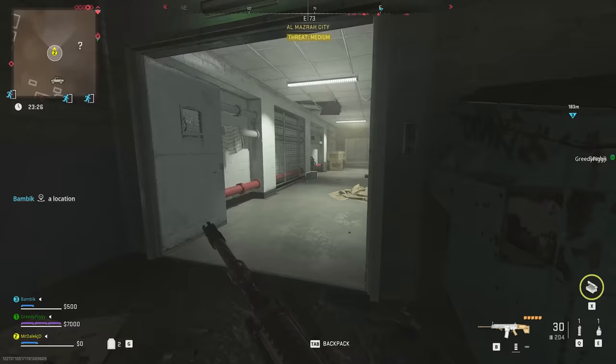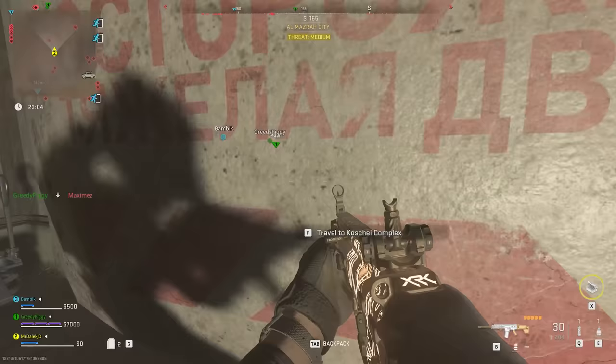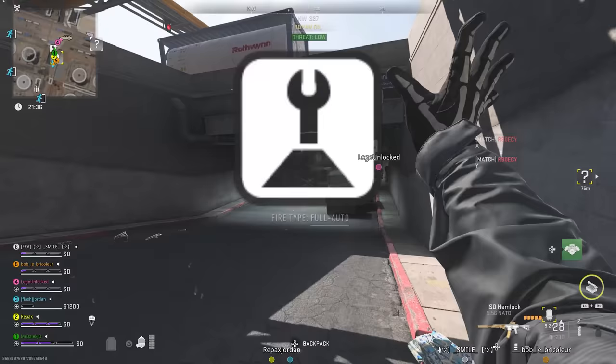The first entrance you can use is going to be under Al-Mazra City in the car park. You'll be going underground to the car park, opening the doors, and then going underground to this wall where you'll see the entrance to the complex.